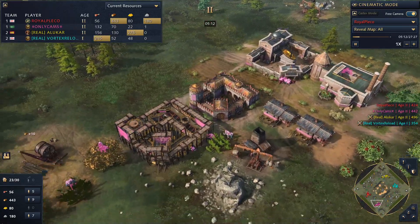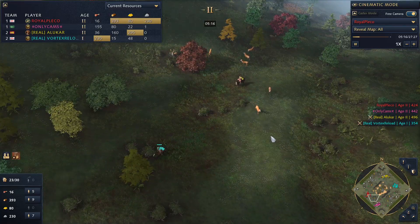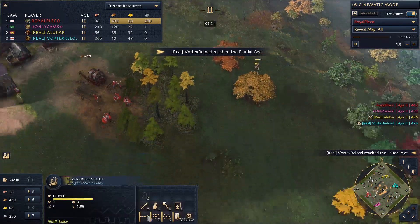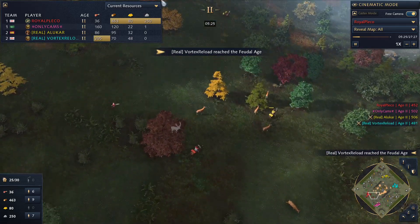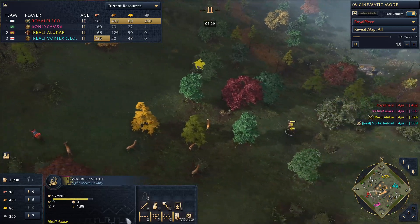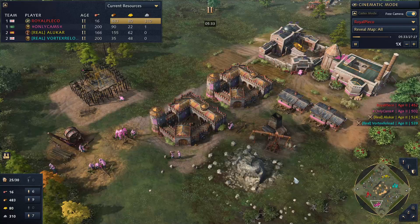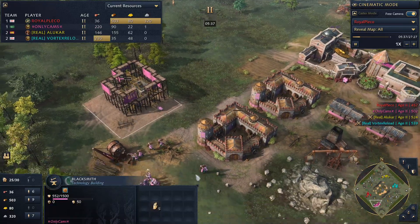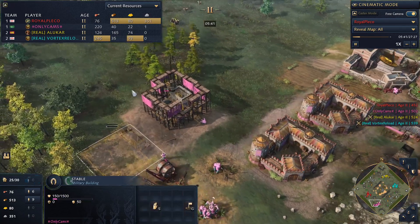Ottomans are such a cool civ — Ottomans and Malians are just so good at harassing people to death, it's unbelievable. Warrior scouts in particular: very versatile with quick health regeneration. The blacksmith for only Cams is going to benefit both of those military schools, no doubt.